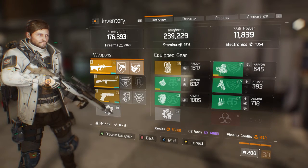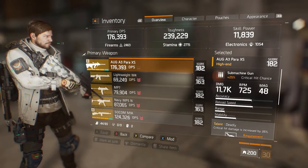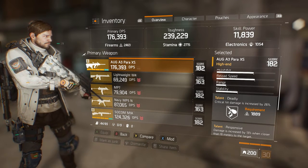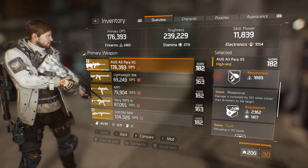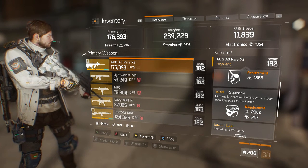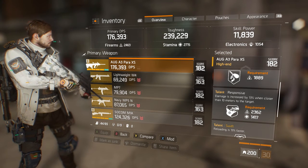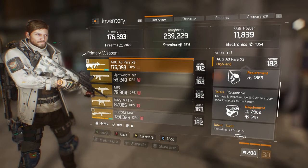We're now on our loadout screen. Let's jump straight into the AUG and show you what talents are on here. The first talent is Deadly — critical hit damage is increased by 26%, one of the best talents in the game, if not the best. The other talent is Responsive — damage increased by 13% when closer than 10 metres to the target. This is a very good talent on an SMG, considering it's a close-range weapon. You're going to be within 10 metres most of the time and getting that 13% buff is really good.